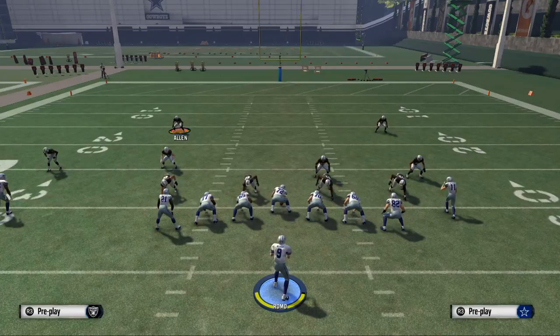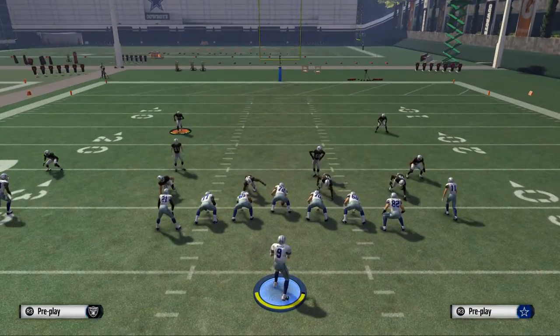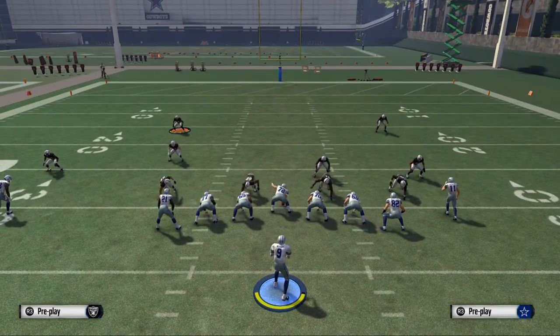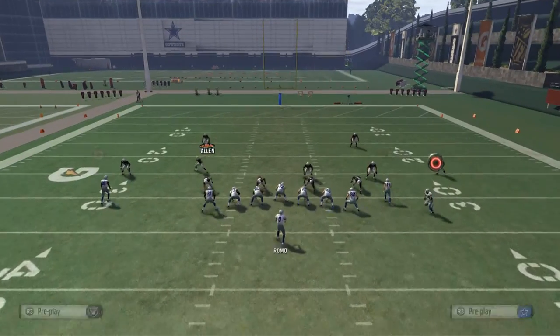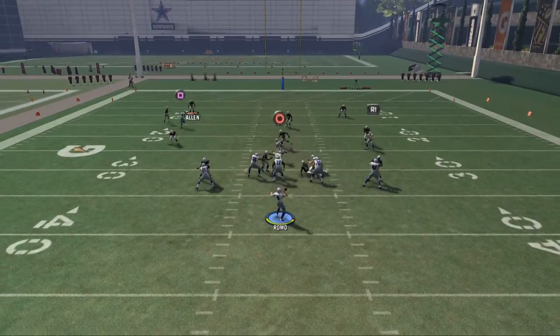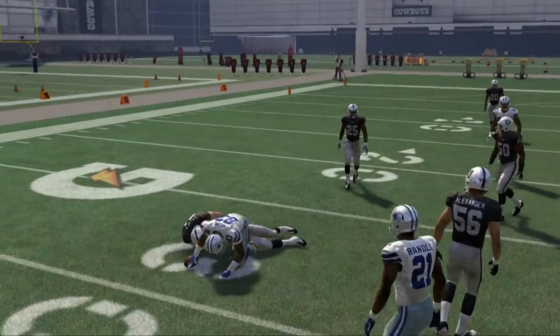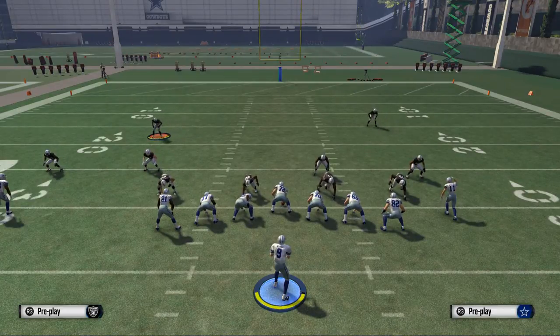That is what I'm talking about when we say reading the defense — it's going to provide us a foundation for what the defense may be calling. When the defense is in a cover three, this play is not going to work as well. This drag route to Williams is not going to be as open as it is in the cover two. They're going to be playing better underneath coverage, getting wrapped up and tackled for only a two-yard gain instead of a six-yard gain. That's why it's important to dissect the coverage and at least have a foundation.